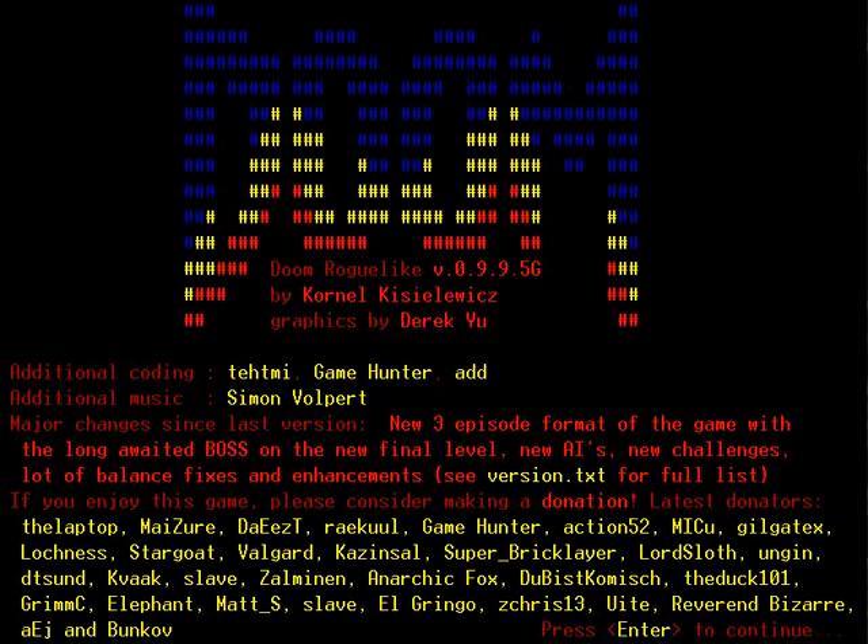Hey guys, Game Hunter here, and we are playing some Doom the Roguelike. I get to say it's version 995G, but what could the G possibly stand for? I did some coding, so there's that.